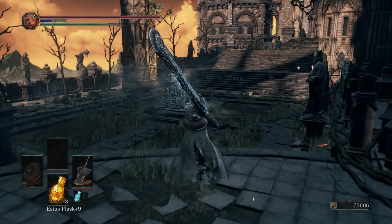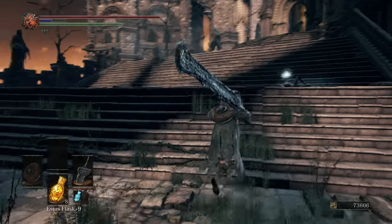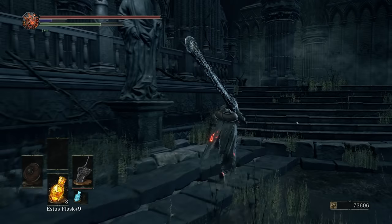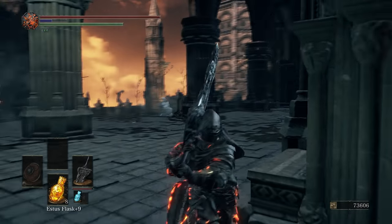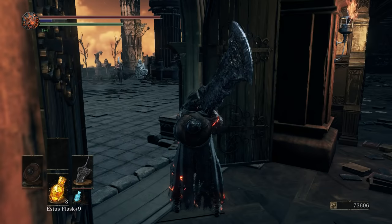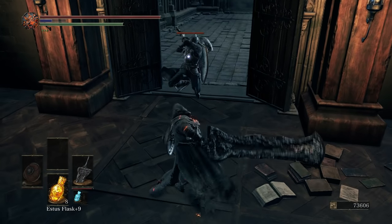There are three guys we're going to fight. You can see them over here. We're going to kind of aggro them and then run back. Both the dual-wield katanas guy and the guy in the Faram armor will chase you all the way back. The mage will stay outside, and that's what we want — we want to separate them and fight this as a 1v2 or 1v1.